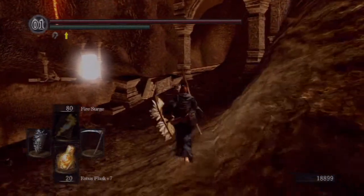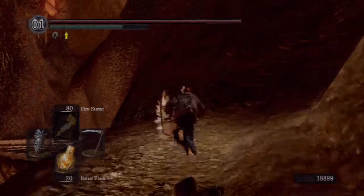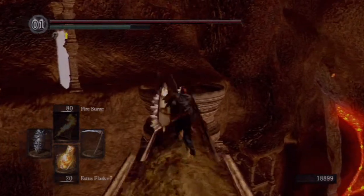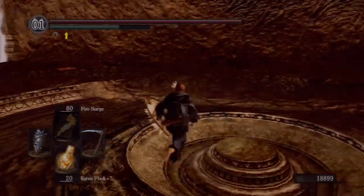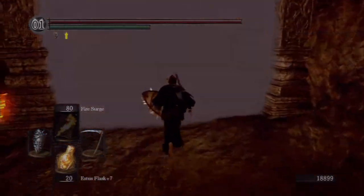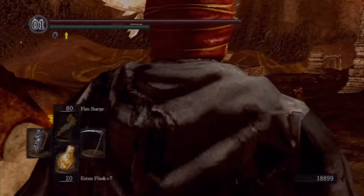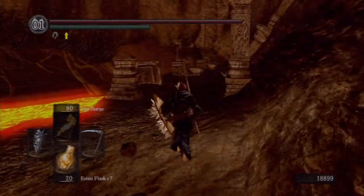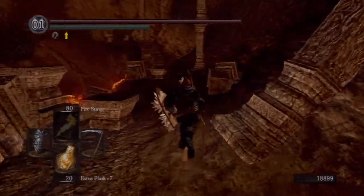I decided I'm probably not going to do a video on the Bed of Chaos — there's not much point to it. It's more like a puzzle than a real boss fight, so I didn't think it was necessary. There's no real technique or strategy involved: you run up the right side, take out one side with melee, do the other side with arrows, run up the middle, and you'll probably die once or twice, but she doesn't recharge, so it's no big deal.